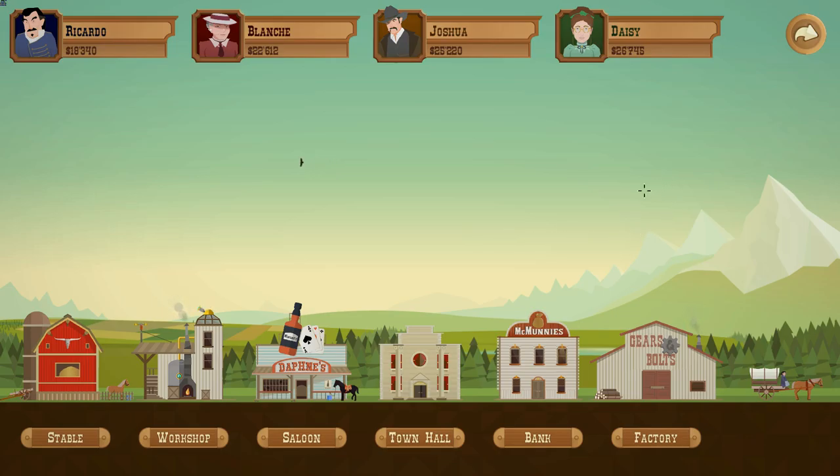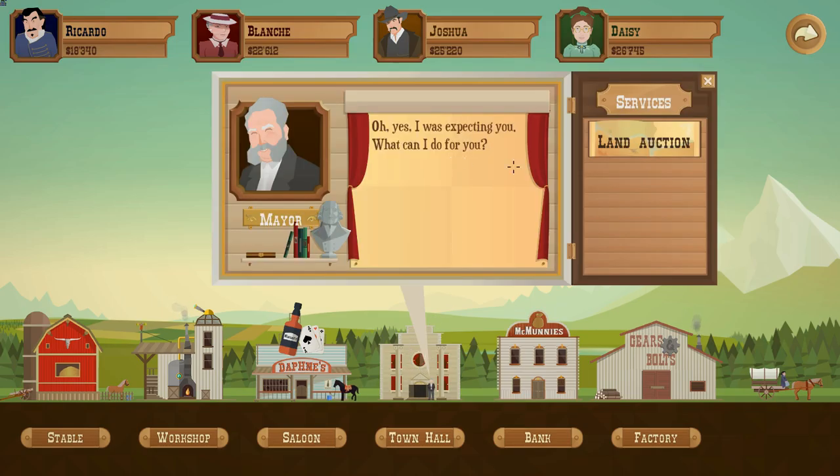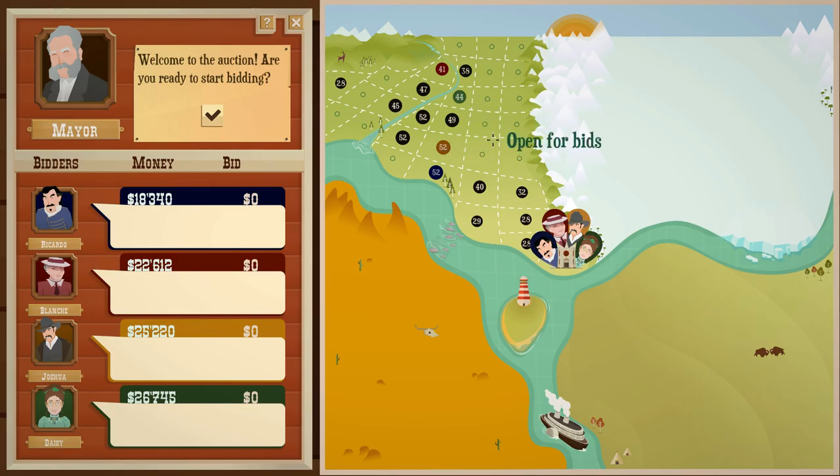Well hello everybody, welcome back to another wonderful day of Charlotte Wars: Adventure in Turmoil. Hopefully the music's not too loud. I'm kind of doing these two episodes together and yeah, so we're just gonna go from there. Let's go to the town hall, let's do the land auction and let's see what property we're going to go for today.